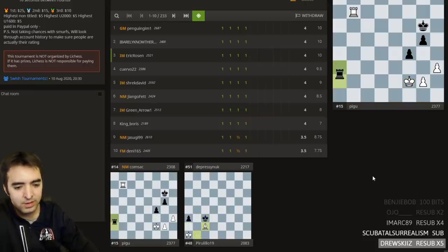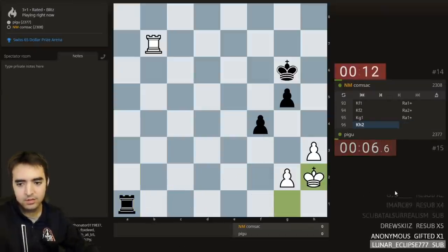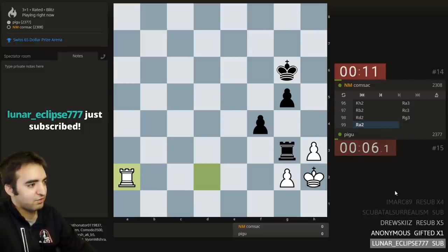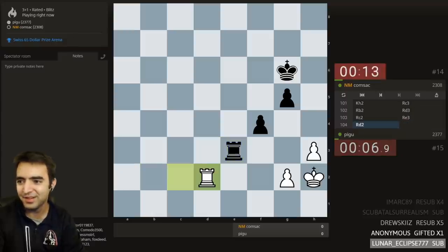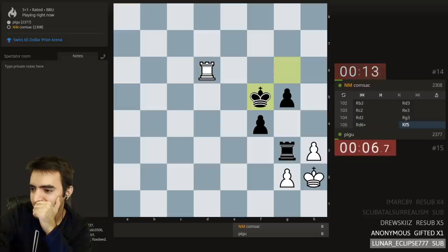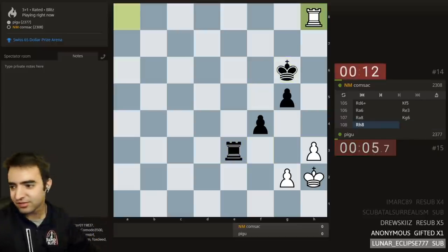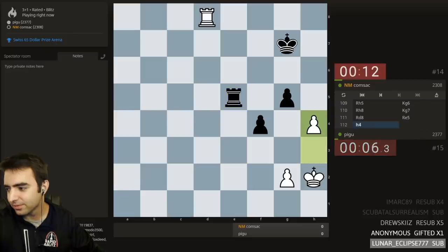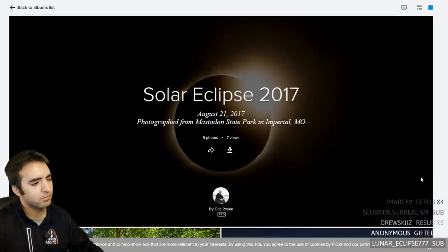There are 10 rounds total and we're almost halfway through. Let's watch the final game — it's a rook ending. Anonymous gifted a sub to lunar eclipse. I saw an eclipse once — you guys want to see an eclipse photo? Alexa, what's the difference between a lunar eclipse and a solar eclipse? A solar eclipse is when the moon aligns between the sun and the earth, blocking the sun's light and causing total or semi-darkness in the daytime. A lunar eclipse is when the earth aligns between the sun and the moon, casting the earth's shadow on the moon, causing it to turn dark red during nighttime.